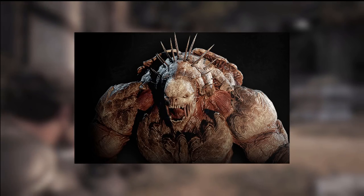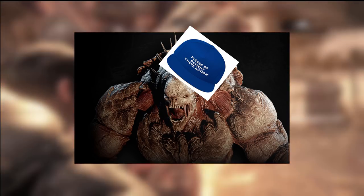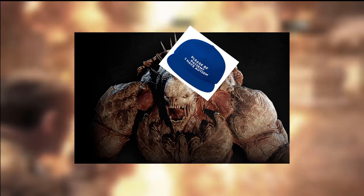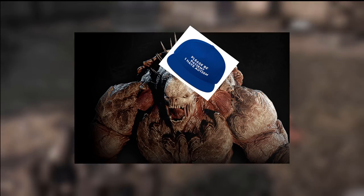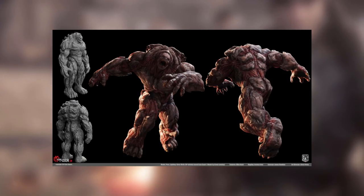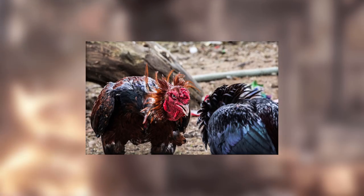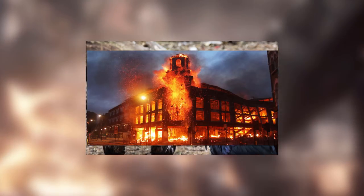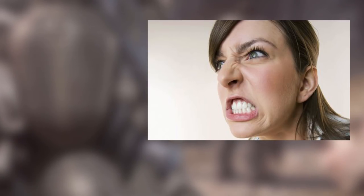Berserkers are released alone — even the Locusts don't want to be in the same building as them. Maybe Berserkers are really just misunderstood and they just want to be friends with a COG, much like a child with a bunny, until they squeeze you a little too hard and you explode. The good news is you only have to face off against one of these at a time. Considering Berserkers don't do well with their own kind nearby, releasing two in the same area would be like setting up a cockfight that would demolish an entire city block.